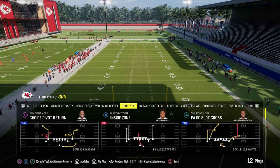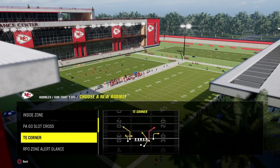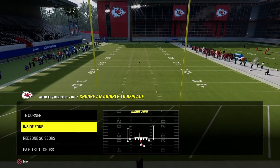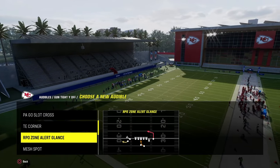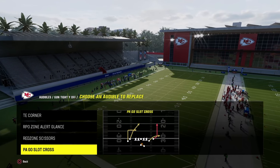The audibles for the tight way off mini scheme are: tight end corner, which is one of the main plays we use in this offense; inside zone, which I would actually replace with either the read option or the RPO. I think RPOs are really effective to have in your arsenal.